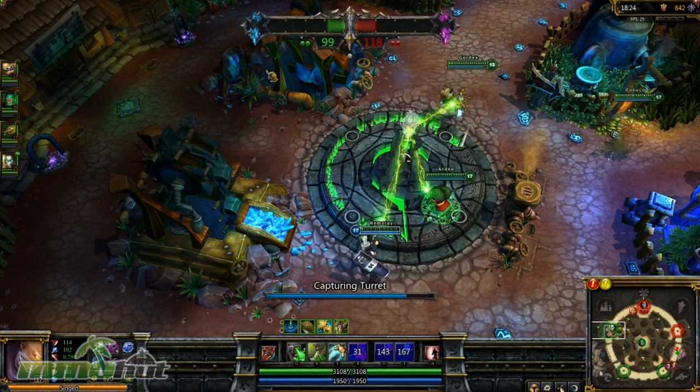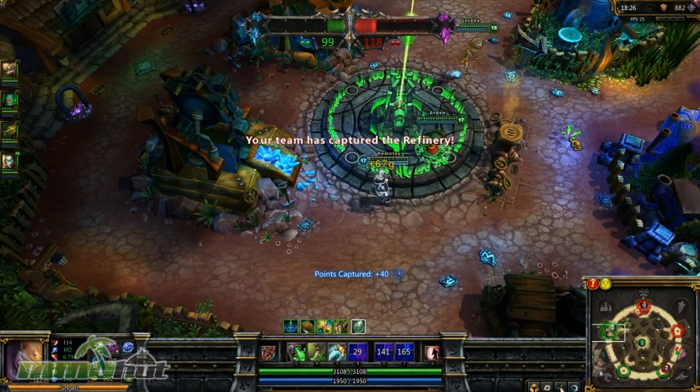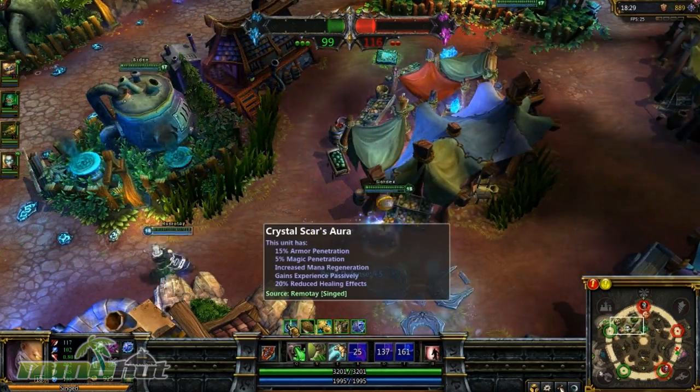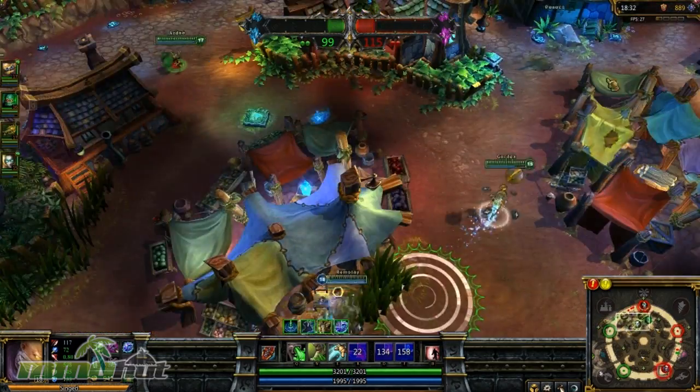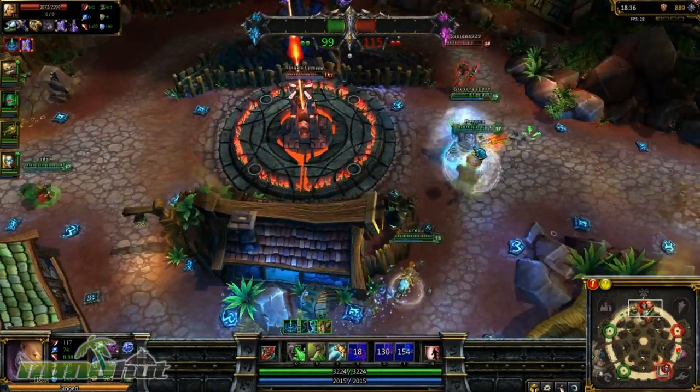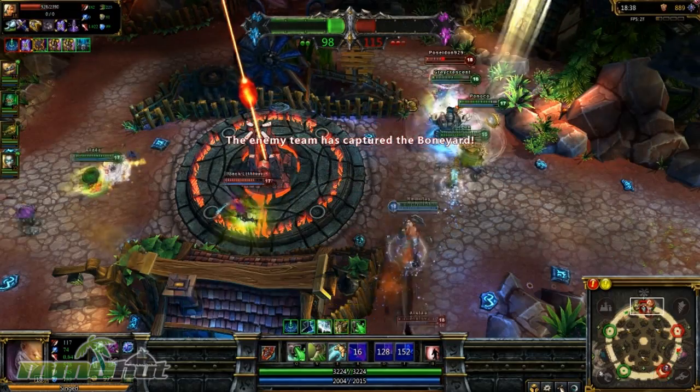Nobody's losing points right now because it's 2-2. If you go as a posse, as a group, you will capture bases a lot faster. And the whole Dominion map is designed to be faster paced. Because every unit has 15% armor penetration, sustain is a bit gimped, and healing is a bit lowered as well. So the game is generally designed to go faster.